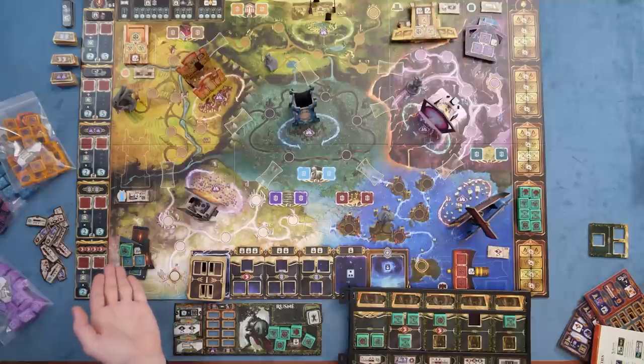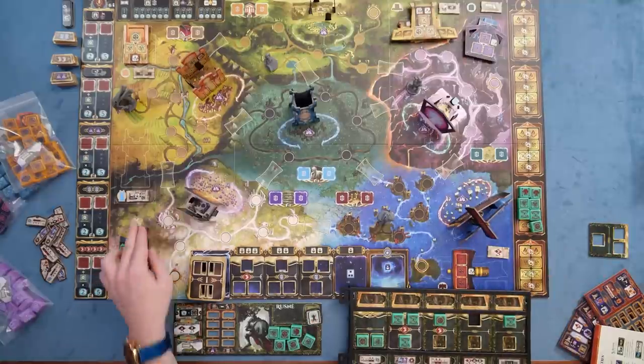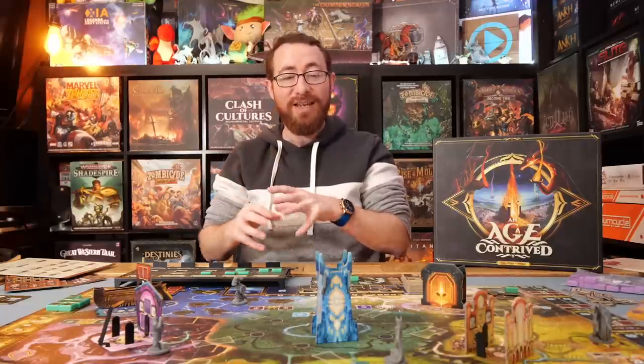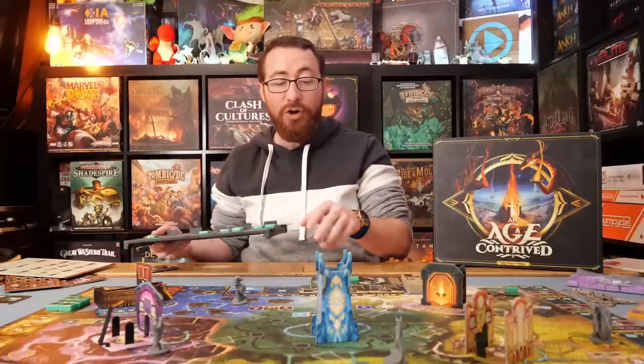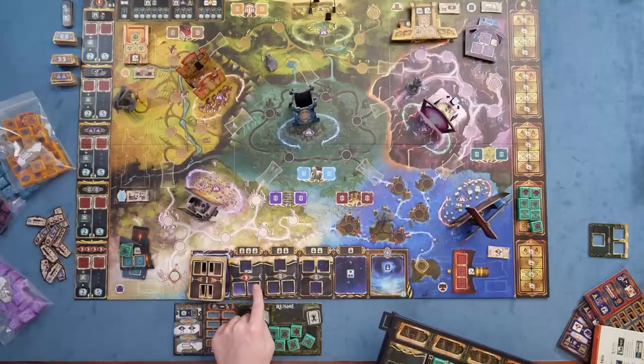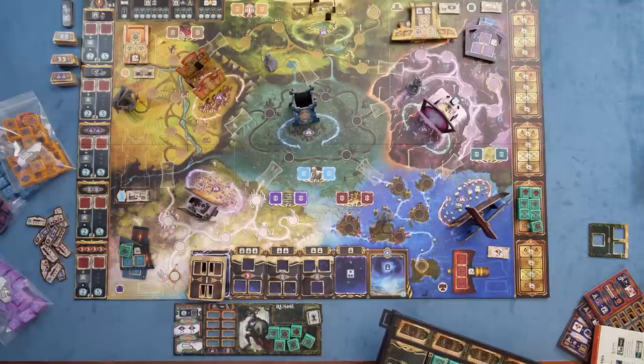Players who completed a monument can choose to take the specific energy shown and put it into the exhausted pool, or alternatively take the benefits shown — different benefits on all the different monuments structured around giving you certain things in the game. Because a big part of An Age Contrived is the ton of tableau building — constantly improving what's on your board and building and activating a stronger engine through a variety of ways.